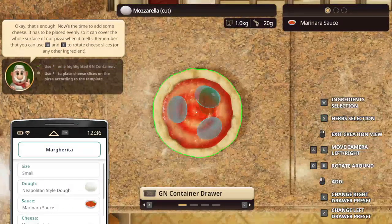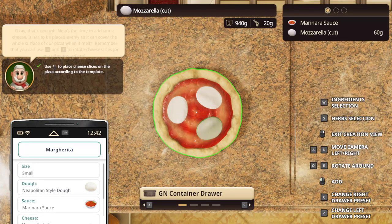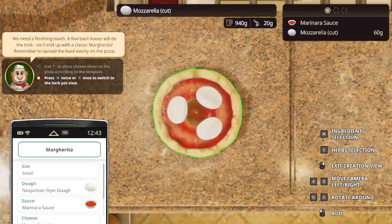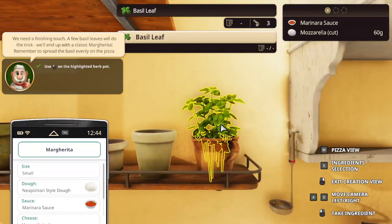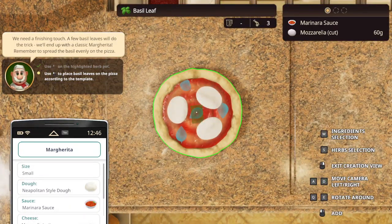It's this one. We can rotate it — Q and E to rotate. Rotate this and rotate this. Press the W key or the S key to the herb selection all the way, then click on this one, then back down to here, and then we can place it like that.